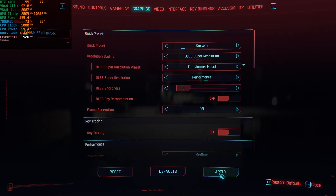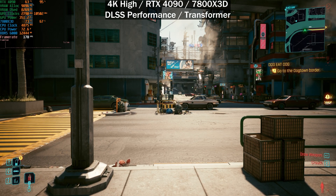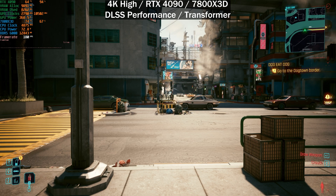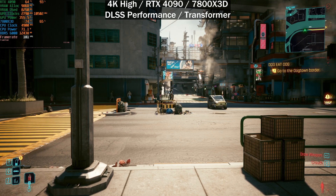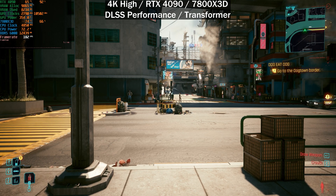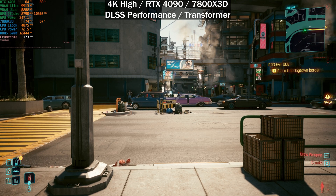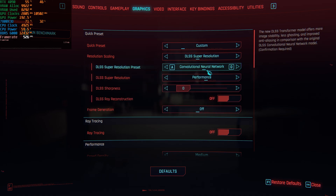Switching to the transformer model at DLSS performance, because we are CPU-bound, it actually seems like we got a slight performance boost. GPU usage went up and our frame rate is around 5–7 frames per second higher. So when you're more CPU-bound, the new transformer model actually helps a little bit — we were seeing a lower frame rate with the CNN model in that scenario compared to the transformer model.